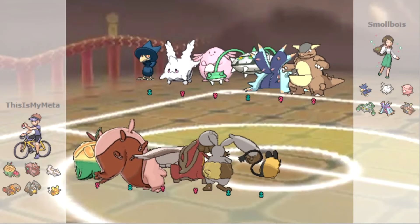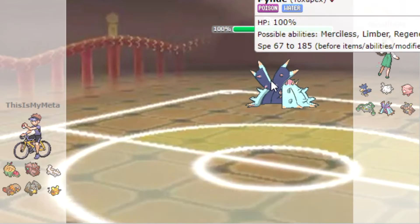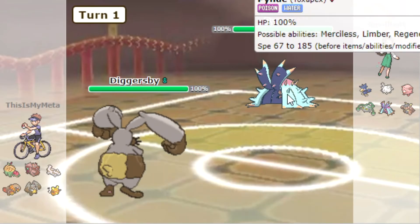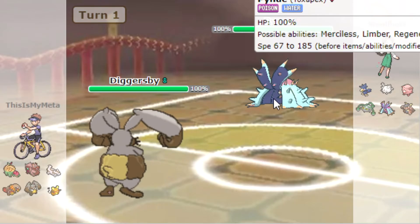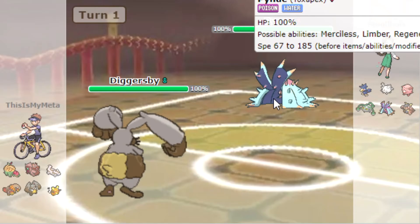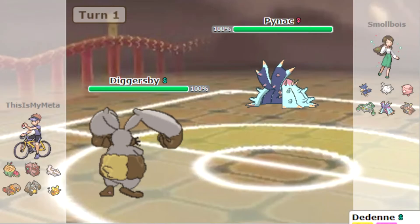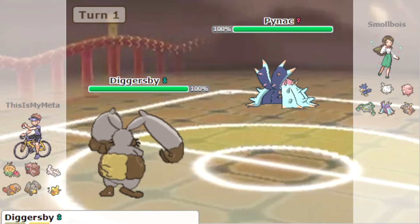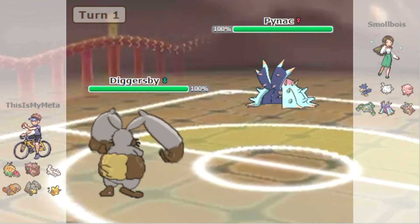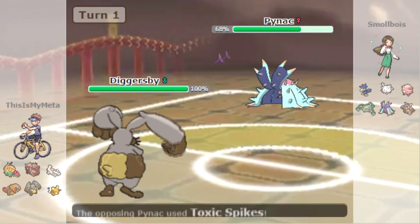I think we go Diggersby first — okay, they've led with Toxapex. We can't actually do anything to Toxapex with this set. I don't want to switch into Dedenne — we haven't really got an answer for Toxapex. Do we just Earthquake to see how much damage it does? 32 percent — and it's got Leftovers, so this is like a four-hit KO.